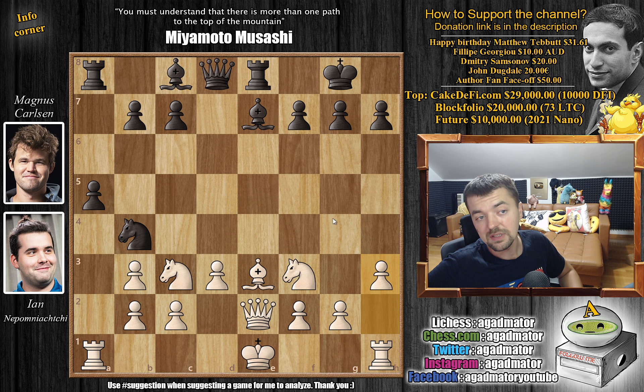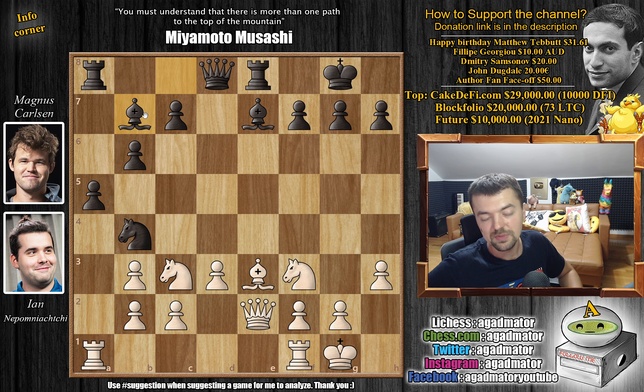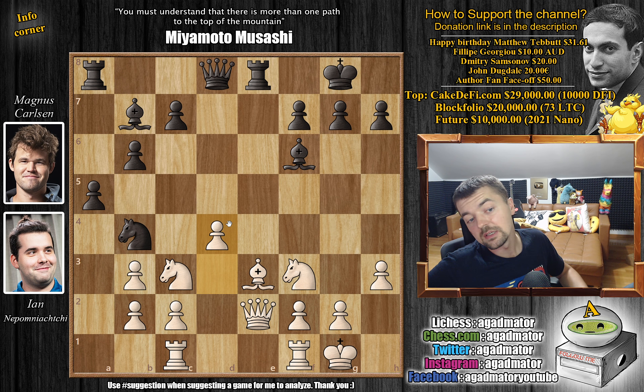We have h3 preventing bishop to g4, and now b6 by Magnus. Magnus has the bishop pair — he sacrificed a pawn but the bishop pair will be very nice compensation. Castles and now bishop to b7. We have rook a to c1. Now Nepo will be able to move the knight and start advancing the pawns. Bishop to f6 and now d4.